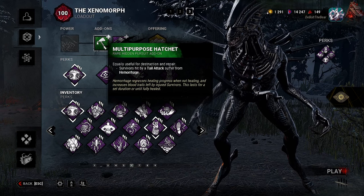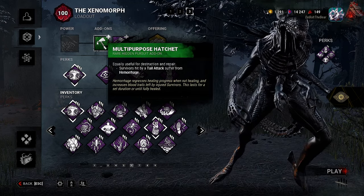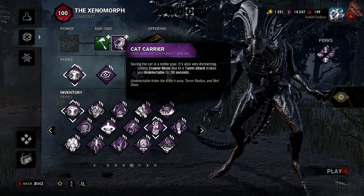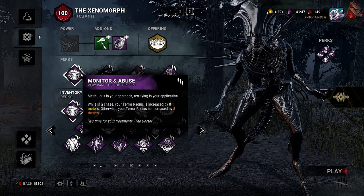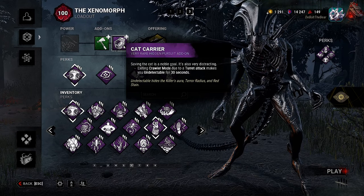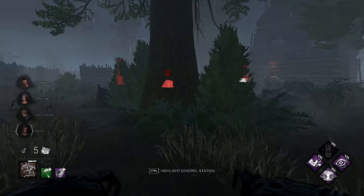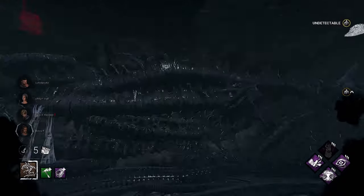After hooking a survivor, the next generator you damage instantly loses 20% of its current progress — Pop Goes the Weasel is active for 45 seconds after a survivor is hooked. For add-ons I went a little different: a multi-purpose hatchet where survivors hit by a tail attack suffer hemorrhage — hemorrhage regresses healing progress when not healing and increases blood trails. I also have the cat carrier, which makes you unattackable for 30 seconds after exiting crawler mode due to a turret attack. Alright, here we go — Xenomorph on Red Forest, Mother's Dwelling.